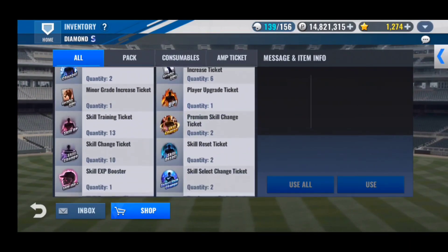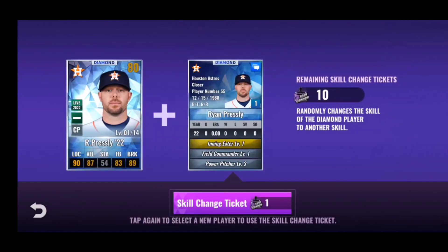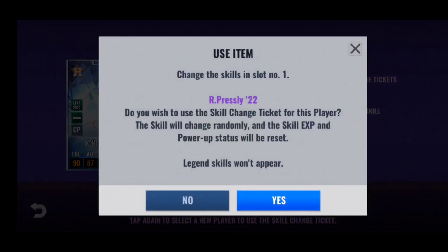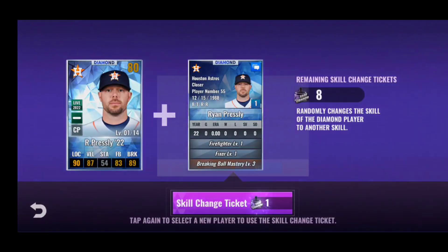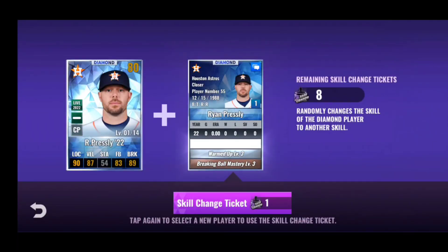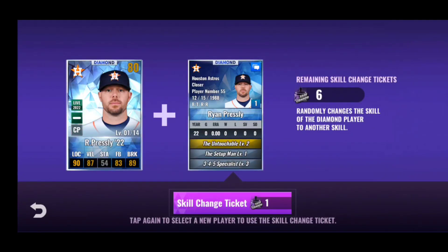We're going to skill change Presley — ten skill changes. Hopefully we can get something half decent. He came with these skills in the free agent market. Triple ones right there, triple threes right there, but nothing really exciting. Setup Man, Untouchable — I'll keep that. That's satisfactory for now. He's a live card and that's better than I could have asked for. Five Specialist is a good third skill, so yeah, I'll keep that right there.